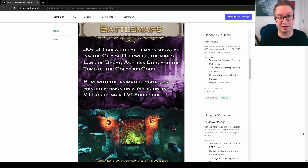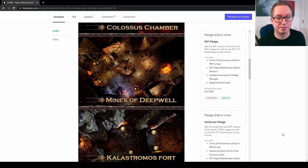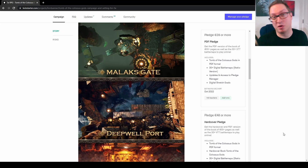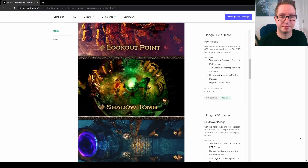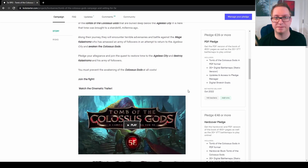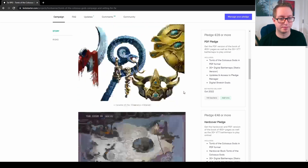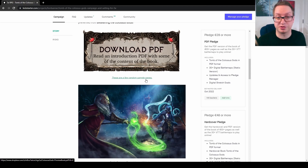Let's take a look at the battle maps really quick. You have the Sacrificial Tomb, Colossus Chamber, Mines of Deepwell, Colostromous Fort, Malacca's Gate — probably messing that up — Deepwell Port, City Guard Barracks, Lookout Point, Shadow Tomb, The Lost Portal, Crusader Camp, and Dargan's Toon. They also have a lot of lore and information about the setting and factions — definitely worth taking a closer look at that if it interests you.